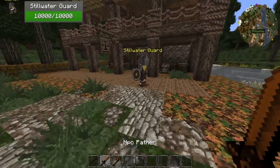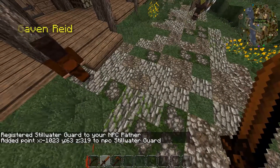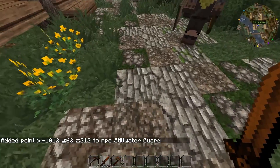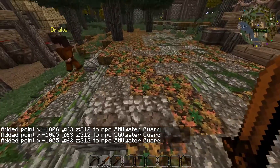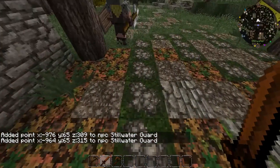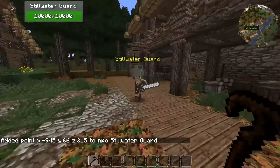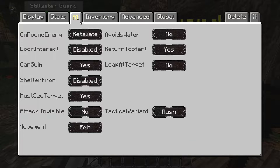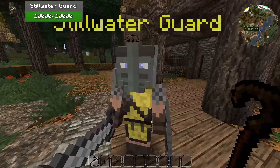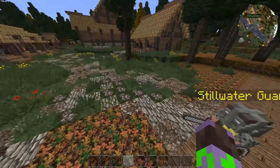Now let's set her guard route. Take the NPC Pather, right-click her, then right-click the points you want her to patrol to. I'm going to set her to come up here to back to the entrance, and then she'll loop back. Now select the NPC Wand again, come back to the guard, right-click her, go to AI, down to Movement, and set her to Moving Path, Backtracking, and Pauses. You are pretty much done. She should now follow that path we set up and kill any enemies she finds.